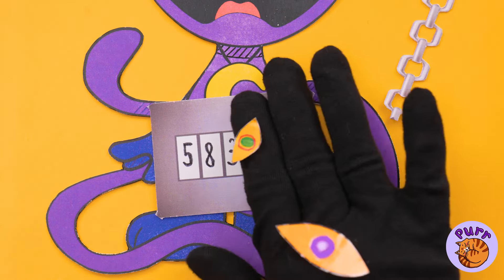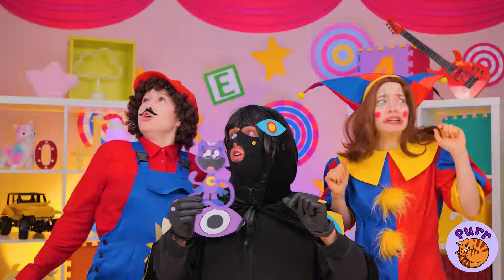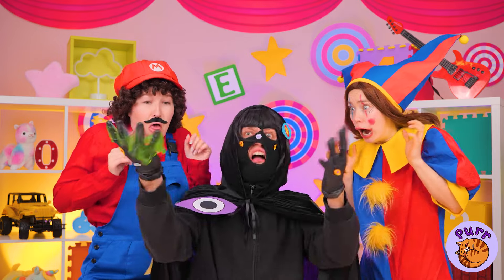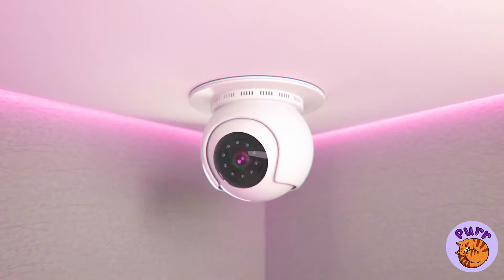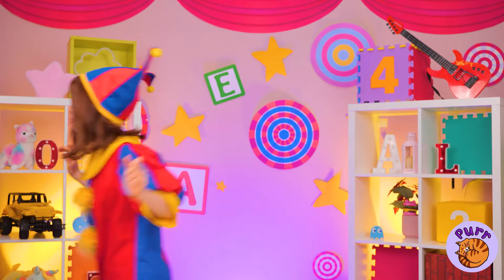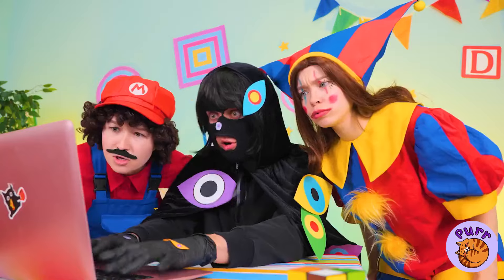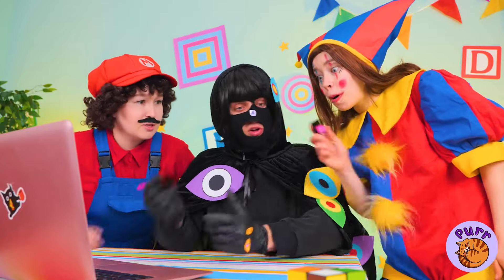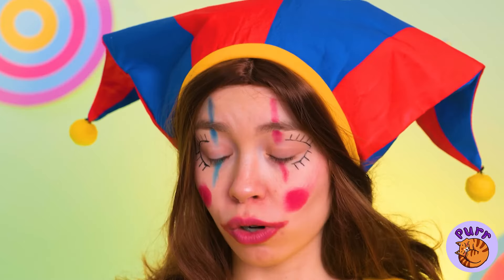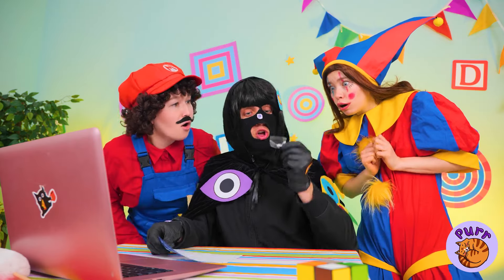We've finished the secret code — Kitty's gift is saved! Wait, what's happening? Oh no, the thief strikes again! Wait, the room's got a camera — maybe we can check the tapes. Looks like the thief beat us to it, but maybe we can dust for prints. This should help narrow things down — Pomni, Mario, show us those thumbs!